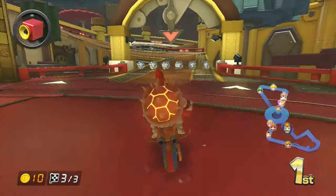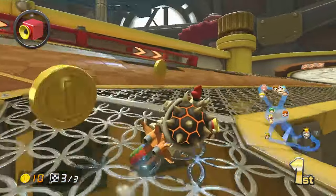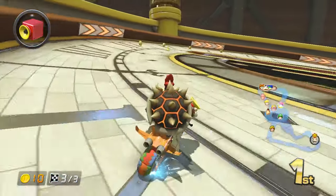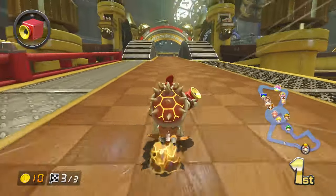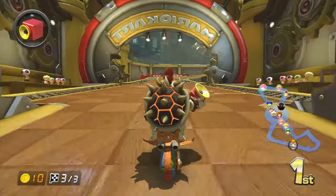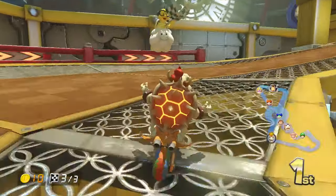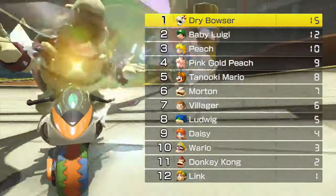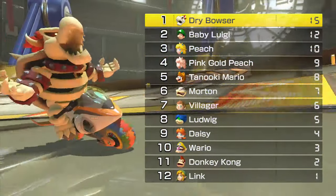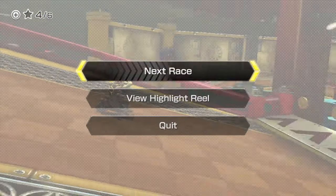Make a turn again and... finito. Good job, Dry Bowser. I really love him when his shell lights up when he gets excited or gets a speed boost — I think that's cool. We got Baby Luigi, Peach, Pink Gold Peach, and Tanuki Mario here. Alright, next race.